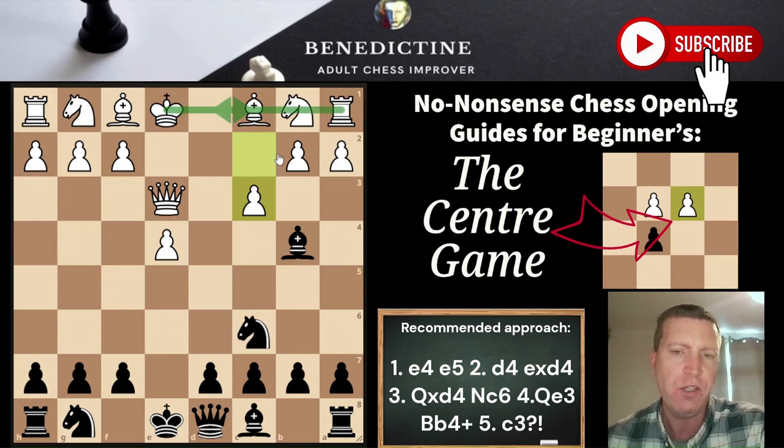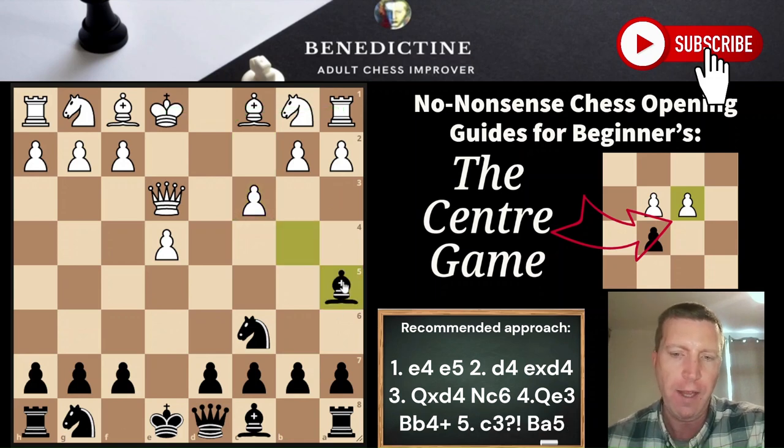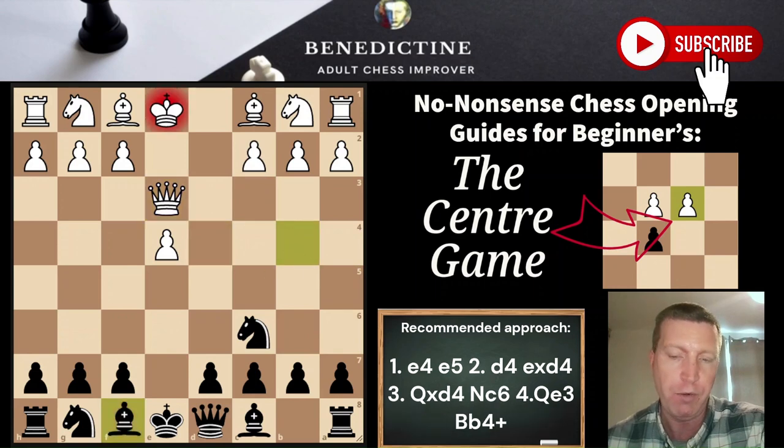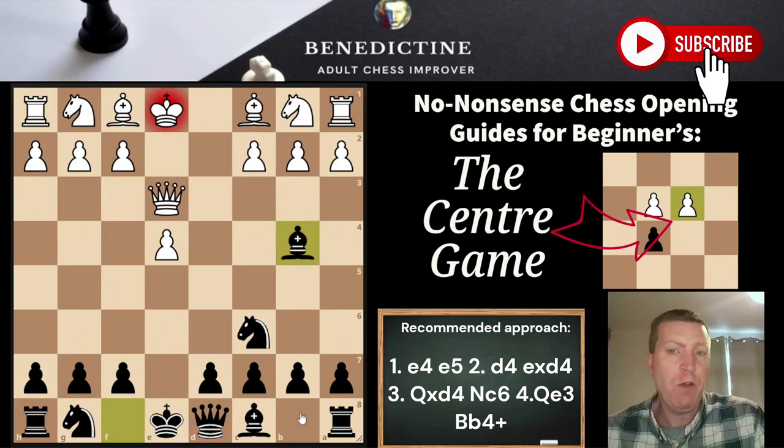At intermediate and beginner level, C3 is quite popular but it's not a good move. It weakens the queenside position, and in a lot of lines white seems to want to castle queenside, so this weakens it for no particular reason. Against C3, we just drop the bishop back to A5, and then later we can bring it into a nice square. If the queen is on E3 we get a free tempo, so after C3 and the bishop check, we're already in a better position.